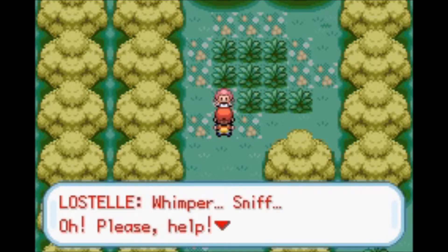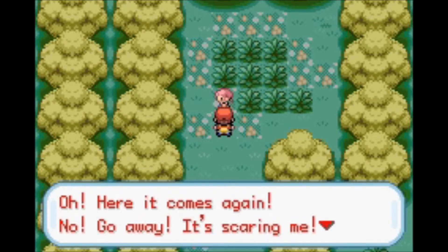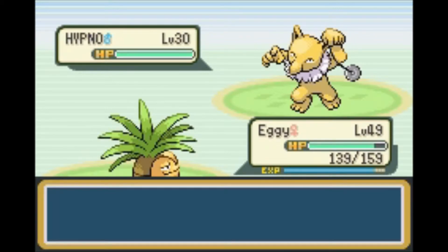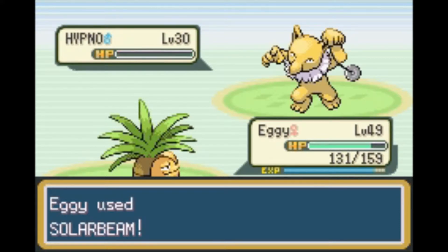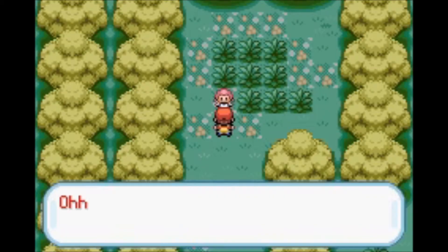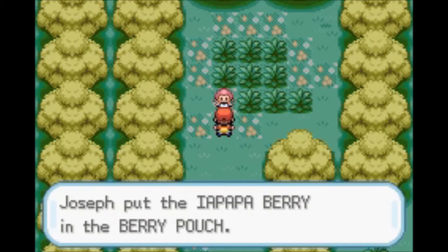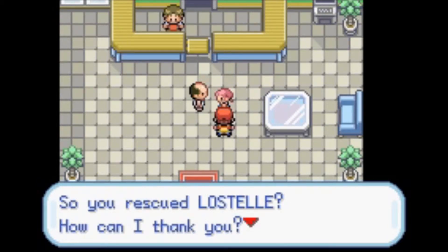Oh, it's Lostelle. Whimper, sniff — oh please help. A scary Pokemon appeared here a little while ago. It kept scaring me. How is 'scare' a verb? It made Lostelle scared — why are you talking in third person, Lostelle? Oh, it's coming again! Let's go. That sounded very familiar. It's a Hypno. Eggie can take this out. Oh, it's level 30 — not that high level. Pretty sure we got a one-hit KO easily. Awesome. Goodbye, Hypno.